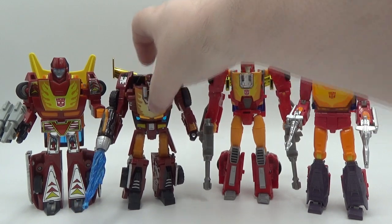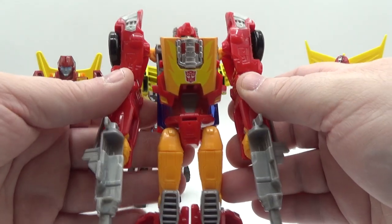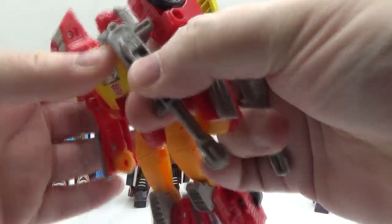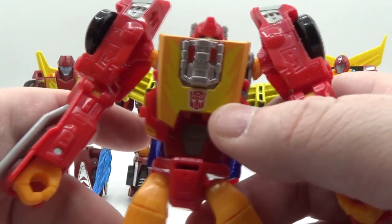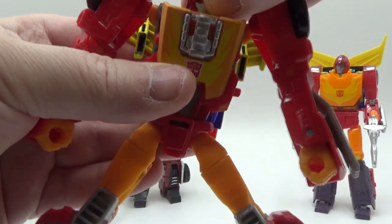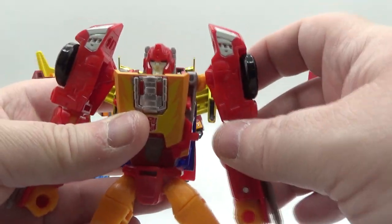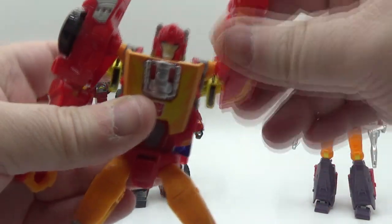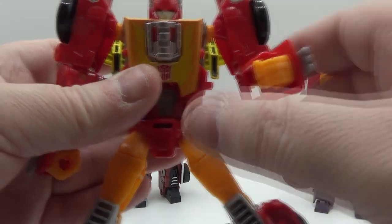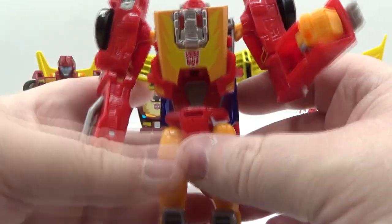Up next is Titan Returns — their gimmick was the Headmasters. There he is holding both his guns; you can combine them into a mega slag gun if you want. We've already seen the head sculpt from his Firebolt. Nicely done — you can go side to side, though looking down makes it pop out. The shoulders are pretty big on him — 80s working woman shoulder pads. You can go up to there, move around all the way around, little butterfly. Got some nice gray paint — 90 degrees and a swivel right there as well.